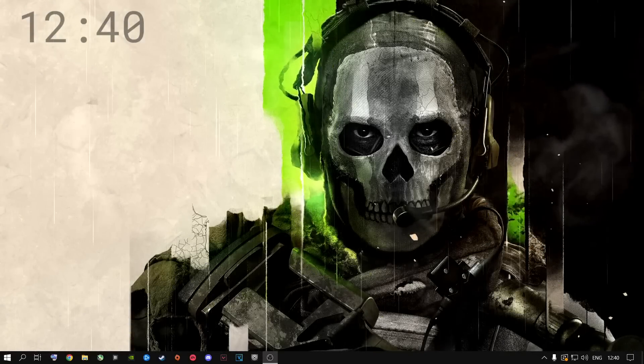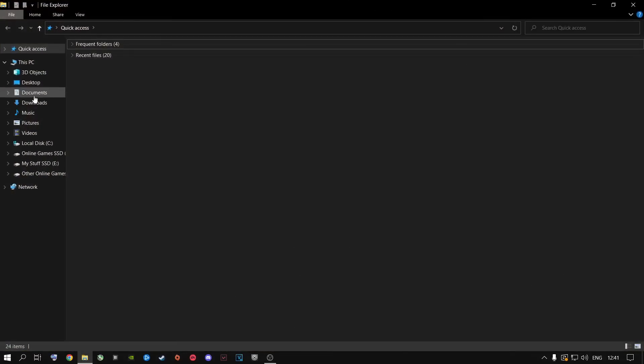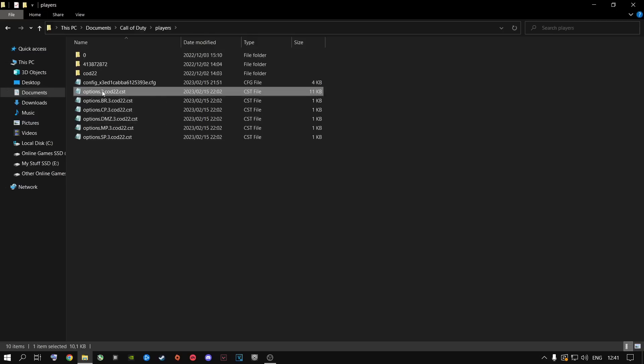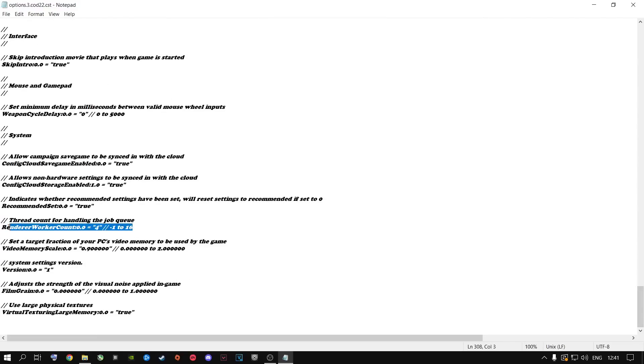The first thing I highly recommend you do — and it plays a very big role in the Call of Duty franchise — is open up your file explorer, go to your documents, go to Call of Duty, go to players, and then open the file that says options3.cod22 with any editing software like Notepad. Scroll all the way down to where it says renderer work account. This plays a very big role inside Warzone and Modern Warfare. You can see an increase of FPS by 20 to 35 depending on what type of CPU you're running.